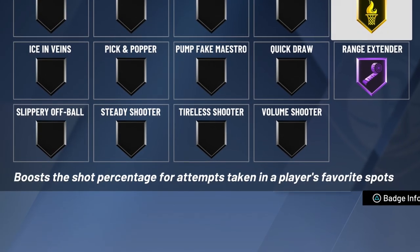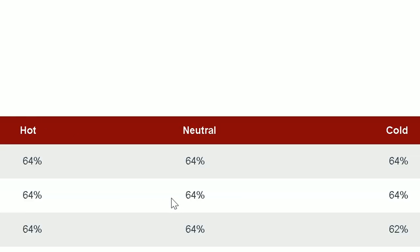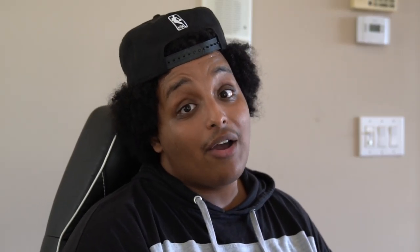And out of nowhere — who would have expected Hot Zone Hunter to be a Tier S badge? When you read the description — 'boost the shot percentage for attempts taken in a player's favorite spots' — you don't think much of it. But because this year's shooting is so different, whites miss a lot. People were looking at Flexible Release to help mitigate hitting whites, but they couldn't be more wrong. Hot Zone Hunter is one of the most effective badges in the game. You're going to go from shooting all whites to greening all of that if you have your hot zone. Hot zones alone are only a few percent difference, but once you pair them with Hot Zone Hunter, it's a wrap.